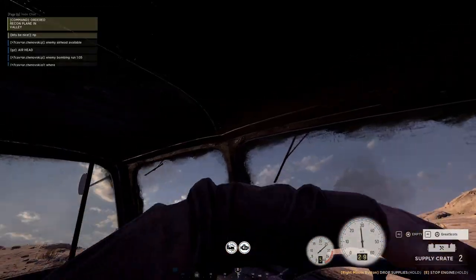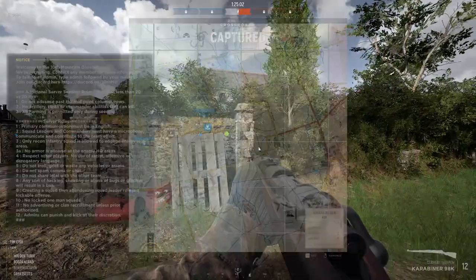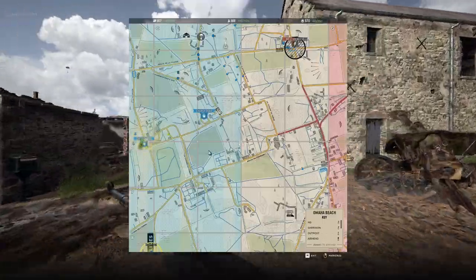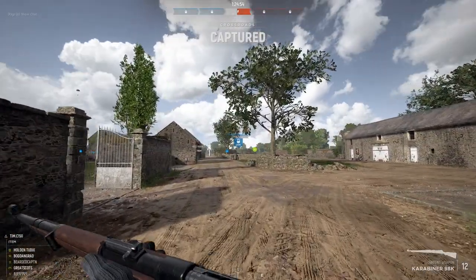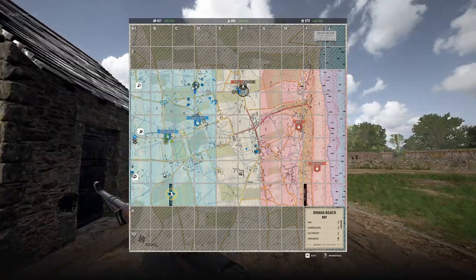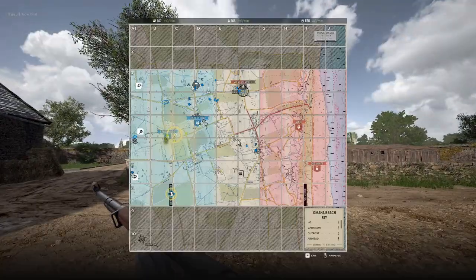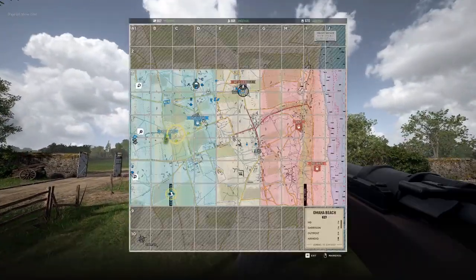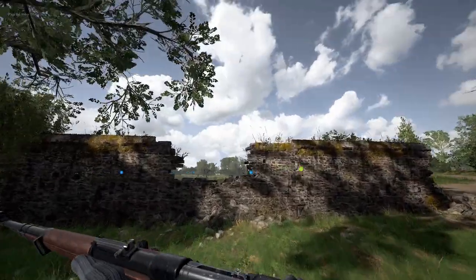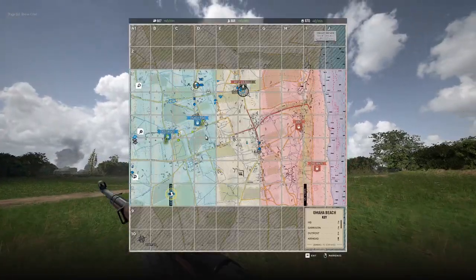Tank traps are, I guess, correctly named in this game, but more often than not I find they don't do very much actual tank trapping — armor finds other ways around. But they can be useful paired with barbed wire and AP mines. You can occasionally create choke points, usually along bridges, where you might actually use tank traps to deny enemy armor an avenue. In more urban environments you can pair tank traps with anti-vehicle mines, which is always fun.